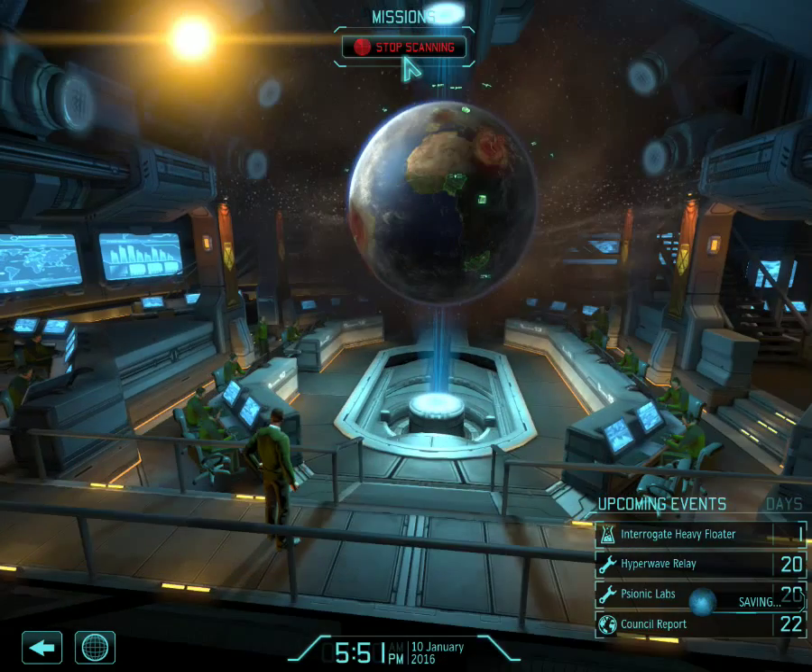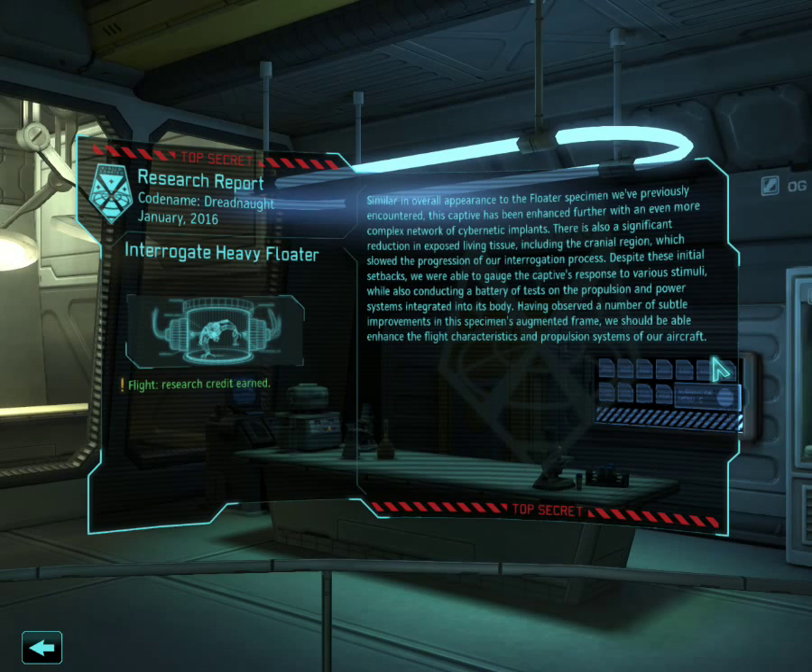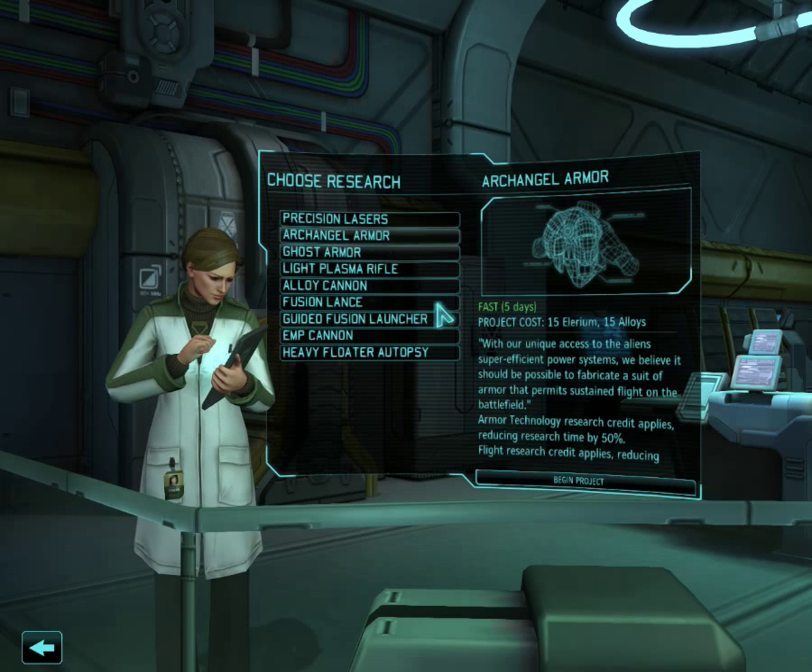Okay, let's wait for the floater to be interrogated. Similar to the overall appearance of the floater specimen we've previously encountered, this captive has been enhanced further with an even more complex network of cybernetic implants. There is also a significant reduction in exposed living tissue, including the cranial region, which slows the progression of our interrogation process. With this initial setback, we were able to gauge the captive's response to various stimuli while conducting a battery of tests on its propulsion and power system integrated into its body. Having observed a number of improvements, we should be able to enhance the flight characteristics and propulsion system of our aircraft.